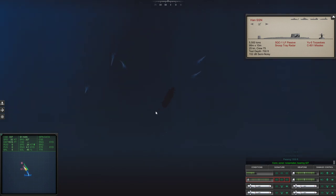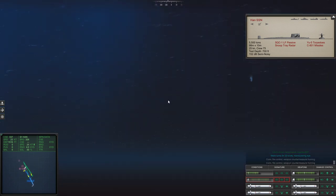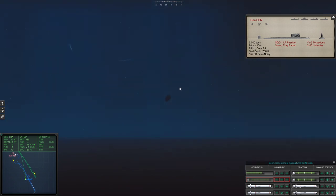On sonar, noisemaker bearing 3-2-7. Make turns for 2-0-9. We got two on her. Looks like the first one is also going to get her. She's in bad, bad shape. We really did come under the torpedoes - that was well done. Would they have targeted us had we been on the same layer? Maybe. With two on her, she's in huge trouble.